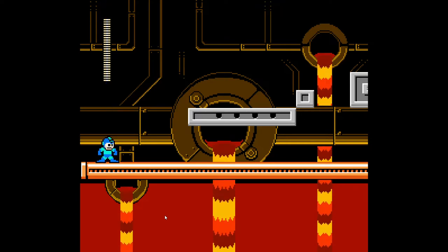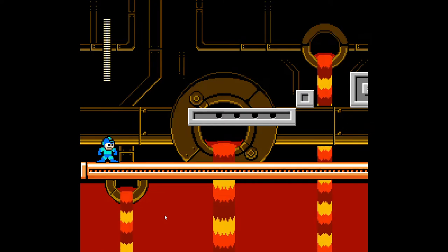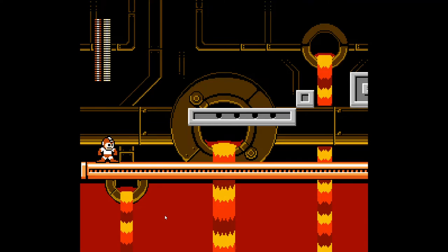Hey guys, so for this level that I created, I wanted it to be sort of like a factory, fire pit, grungy sewer type of area for the player to play on. And so for the secondary weapon, I had wanted this needle cannon to be the weapon of choice because I feel like it's more fun to destroy enemies with. Plus I feel like the color of this weapon really fits the player and the level, so I feel like it's very complementary.